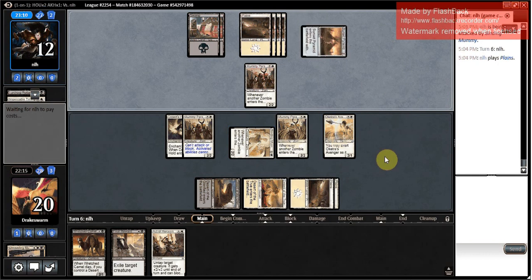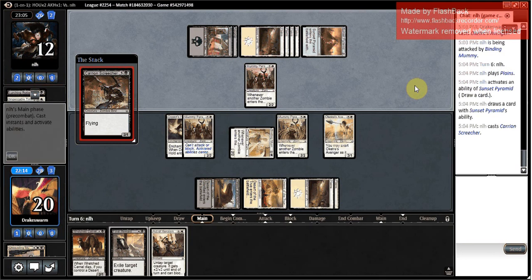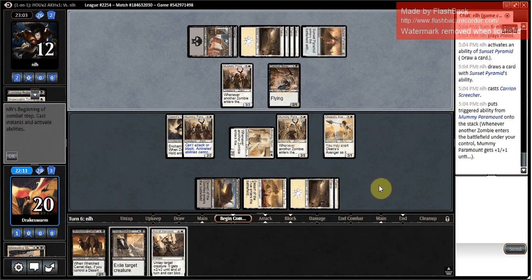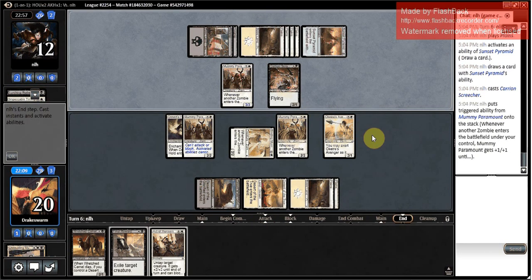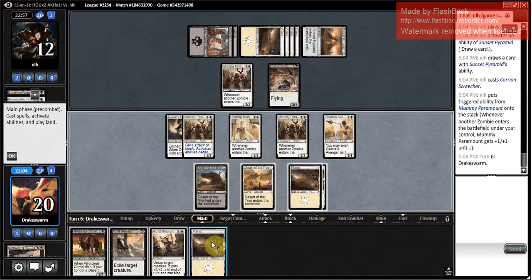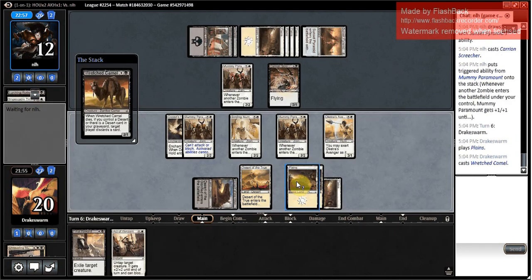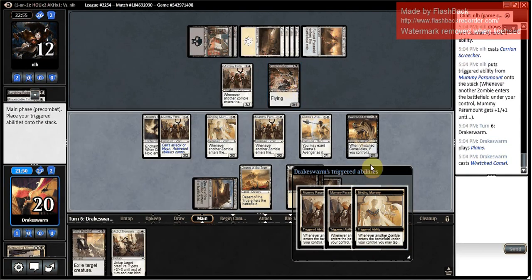Hitting land drops — could have tons of stuff here. They draw with Sunset Pyramid, which means they just don't have a lot going on. Carrion Screecher — okay, respectable. I just want to hit another Mummy Paramount; I have four in my deck. This is Definite Attack and it looks like I might be trading off something here. Alternatively I could Final Reward something, but I don't think I need to. I think I'm just going to trade something off at this point. I could also use Active Heroism to save whatever blocks. I'm going to tap my opponent's Mummy Paramount and put them in a position where they're tempted to block with their better creature.